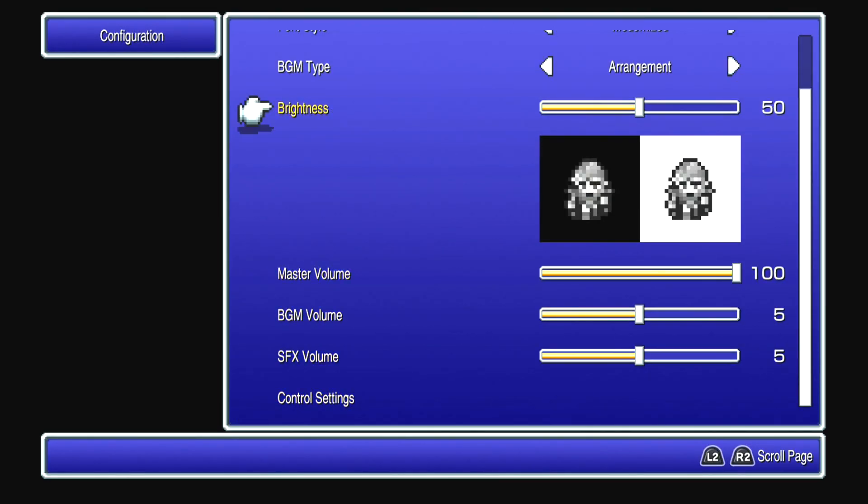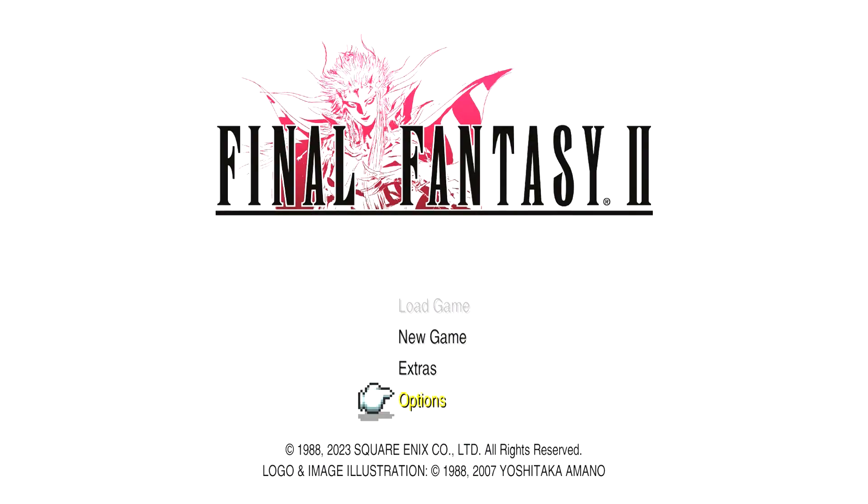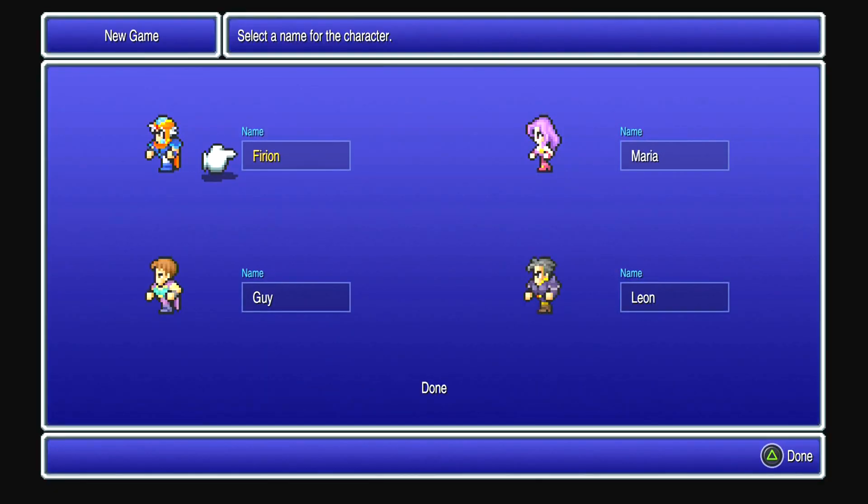I don't know what boosts you have for Final Fantasy 2, because there isn't an EXP system, so I am curious about that. Extras — music player, gallery and bestiary. Pretty typical stuff. Let's get cracking.